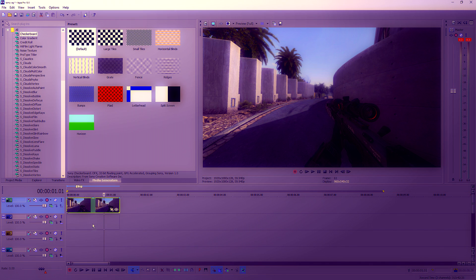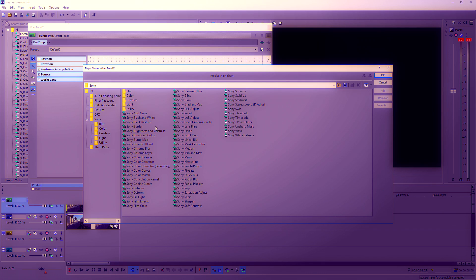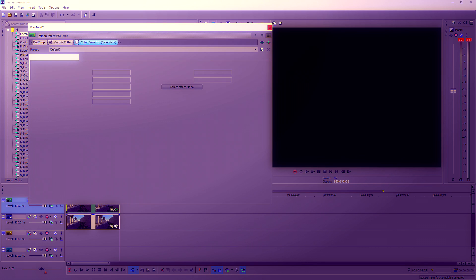Hold control, drag this clip down to a lower layer so we have two of the same clip. Go on to the effects tab. Click on these two effects: cookie cutter, colour correction, colour correction — that's secondary.